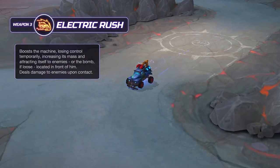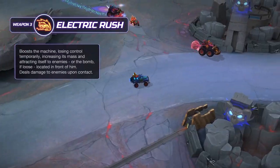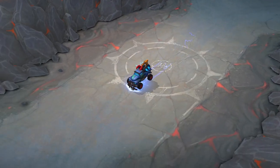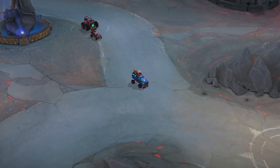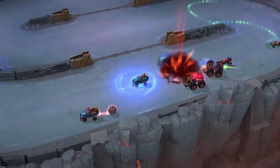Clunker's Weapon 3 is Electric Rush. It boosts the machine, losing control temporarily, increasing its mass, and attracting itself to enemies located in front of it, or the bomb if loose. It deals damage to enemies upon contact.